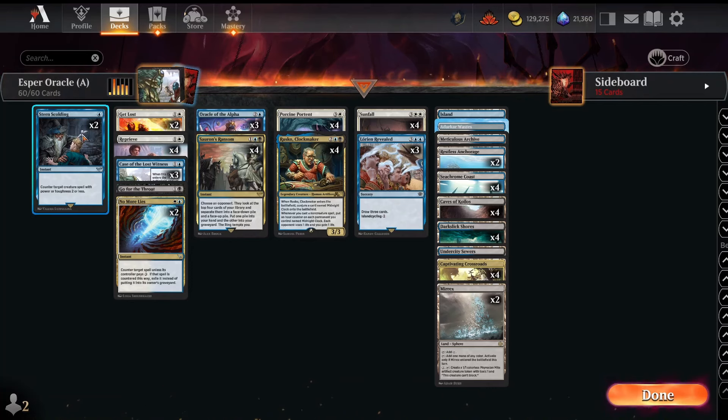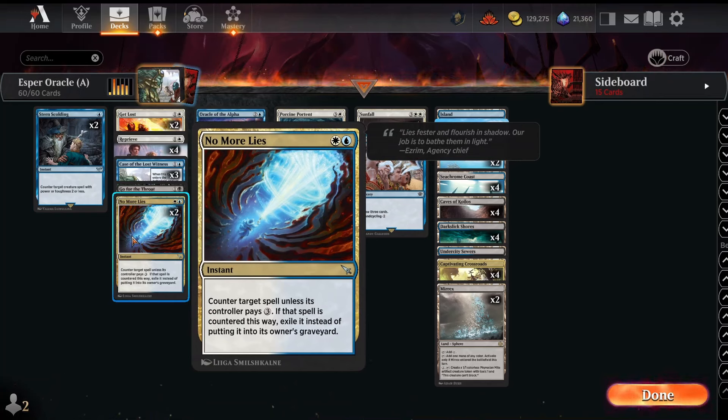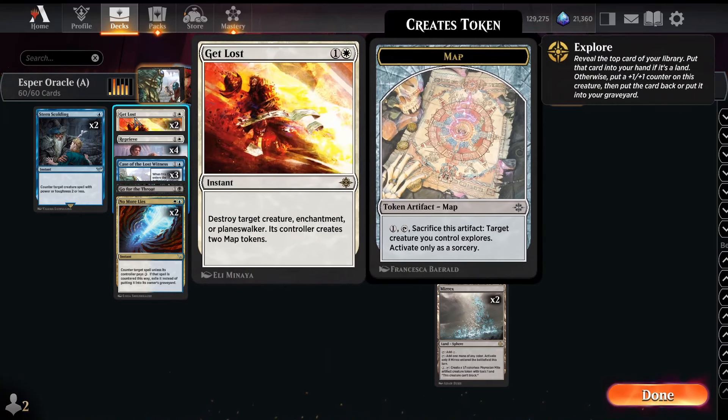Additionally, we've got some low-end removal and counterspells like Sternscolding and Normalize. Sternscolding is good at dealing with creatures like Juggernaut Peddler, Bat, and Oracle of the Alpha — stuff with ETBs you want to avoid. Normalize is just a great card; Mana Leak is insane and this version exiles, which sometimes comes up. We've also got two interaction spells in Go for the Throat and Get Lost. It's reasonable to run three Get Lost over Go for the Throat since there are a lot of enchantments and planeswalkers, but the map tokens can be awkward, hence the one Go for the Throat split.